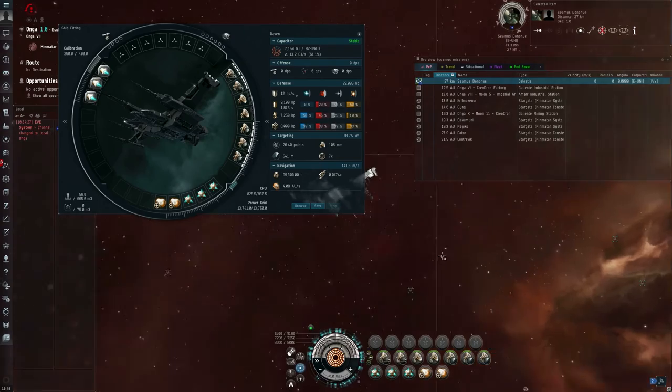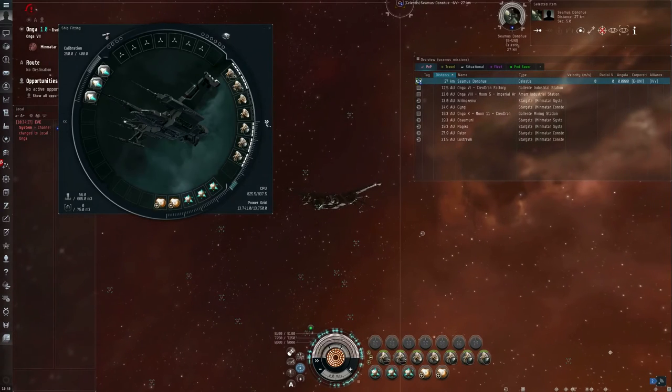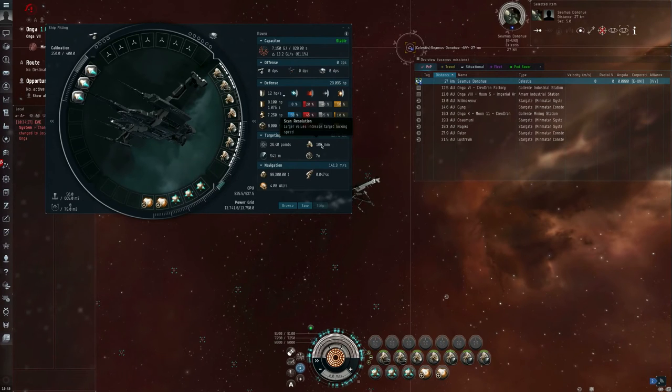Here's my alt client, my alt flying the Raven battleship. In the fitting window under the targeting section, the maximum targeting range is listed as 93.75 kilometers, and directly underneath that is the scan resolution of 106 millimeters.